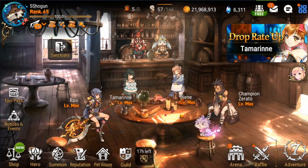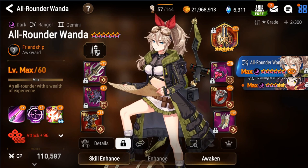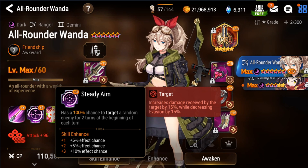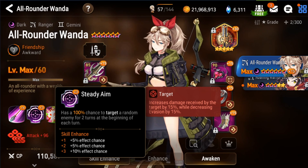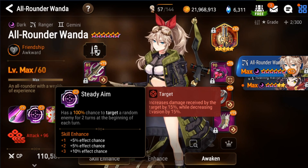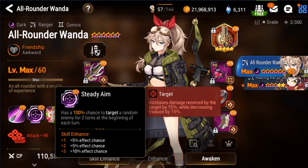Now let's get into some units you can use to bypass evasion. The first one — and a lot of people already know this — is Specialty Change Wanda. Her kit gives her a lot of buffs against evasion units, and she puts Target onto units, which gives a straight up 15 percent chance to hit. Stack that with Spooky Solaria Stories and that's 20 percent; add Oath Key and that's 40 percent, cutting a 50 evasion buff down to only 10 evasion.